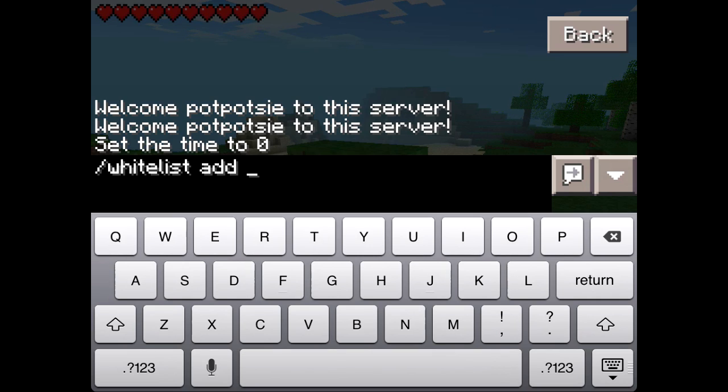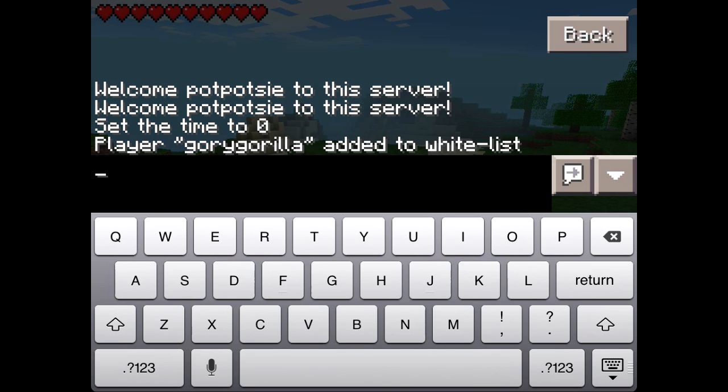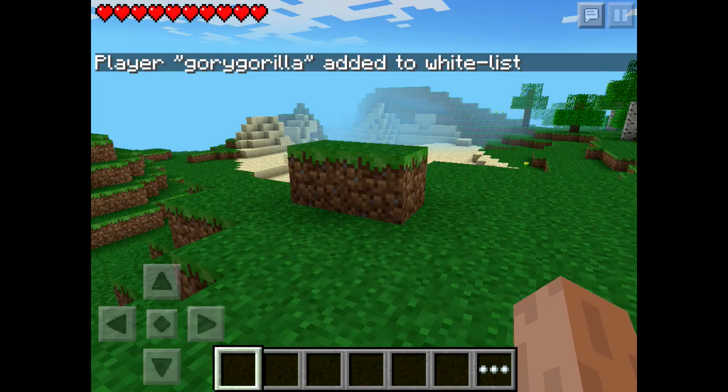So if my friend's name was — well actually my friend, Gory Gorilla — I don't know if that's how you spell it, doesn't matter, just for the video. Play a Gory Gorilla, add it to whitelist, there you go.